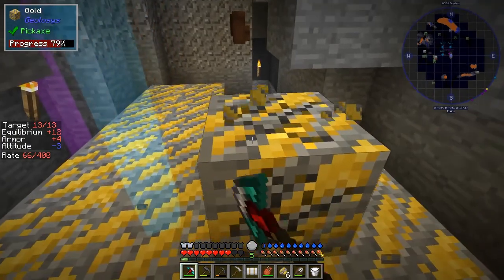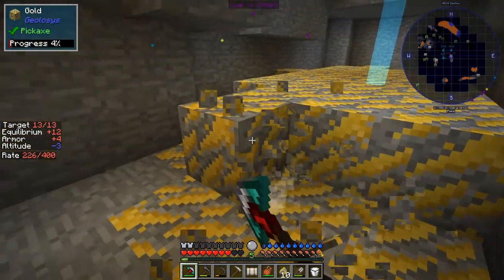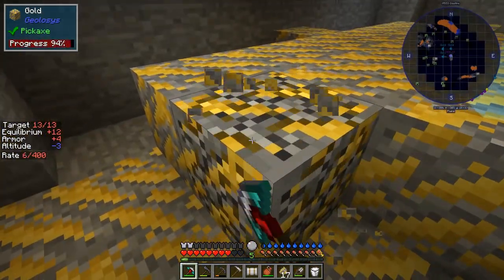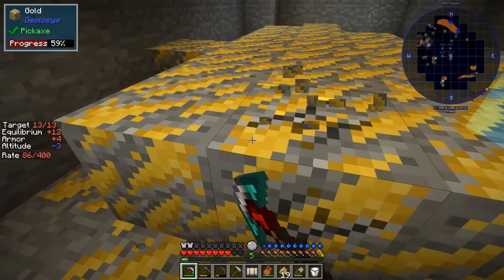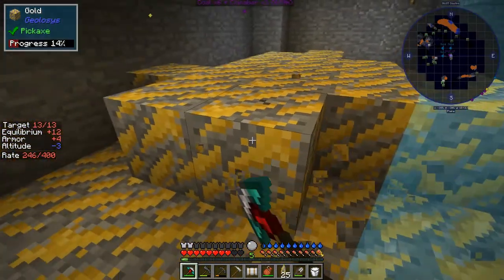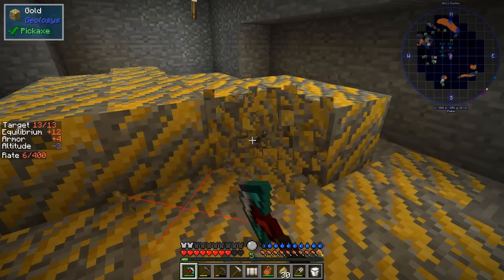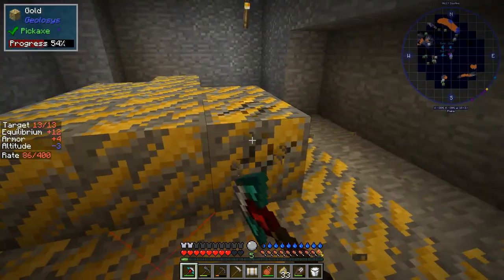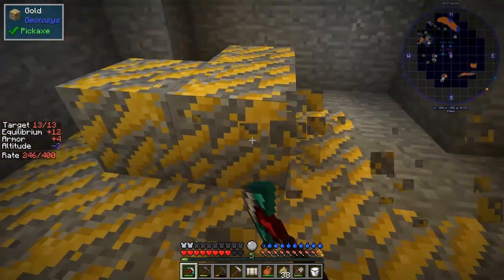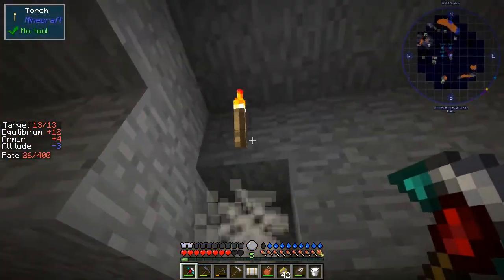I want to make another tinkers construct pickaxe with silk touch on it. I just need a little bit more gold for doing that - I've run out of gold. So we should just take this row of gold here. That's giving me 36, 40 - if I take half a stack I'll get a stack of gold. I think that'll probably be enough for now. It's a fairly good sized cluster. I don't really want to do that because I've revealed a red marker.